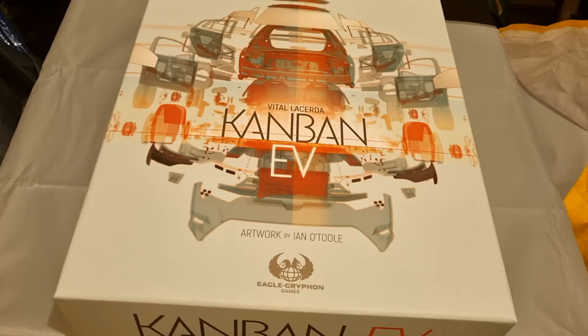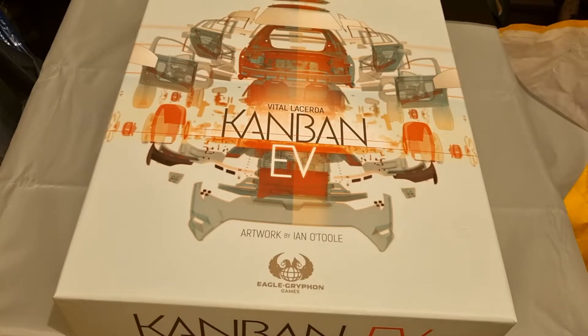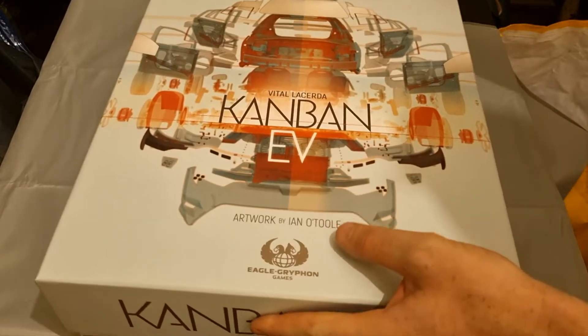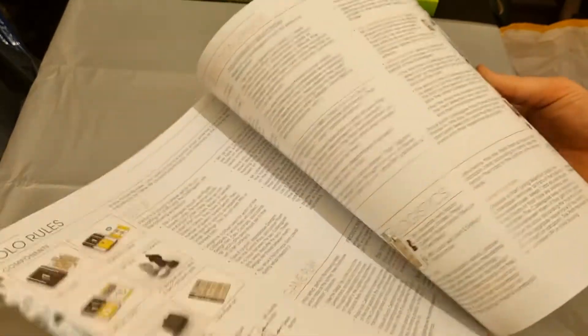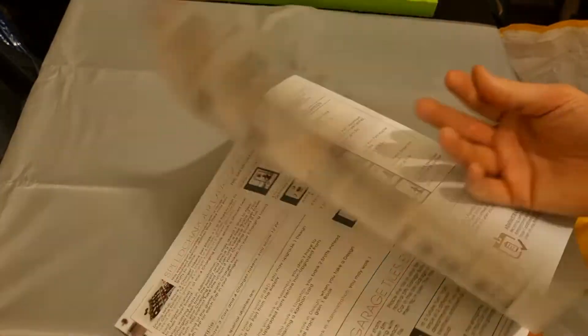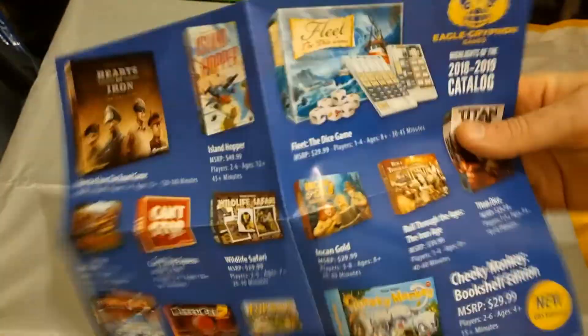In this video we're going to have a detailed look at all the components contained in the Kanban EV box that came off the recent Kickstarter by Eagle Griffin Games, recent being about two years ago. There's also a little flyer giving us the highlights of Eagle Griffin's 2018 to 2019 catalogue.